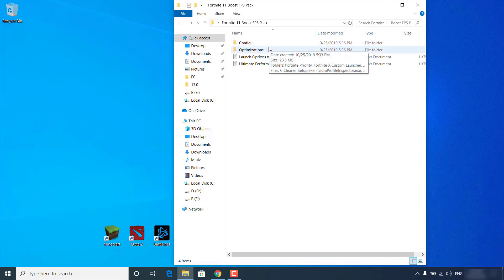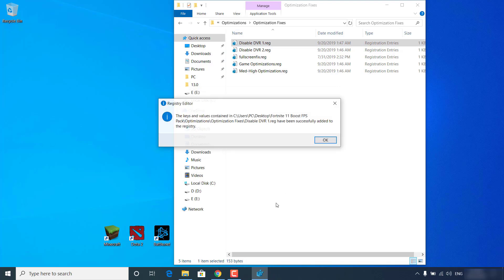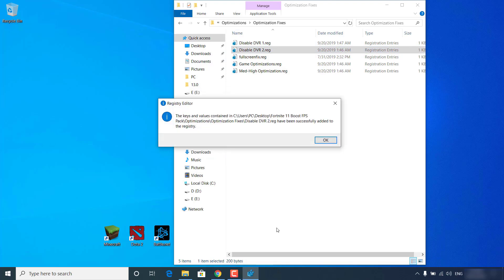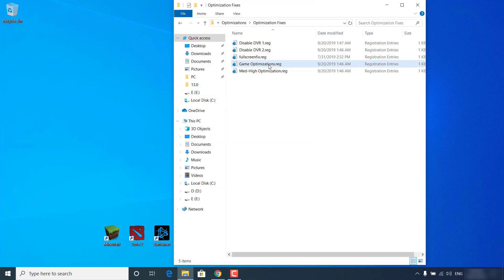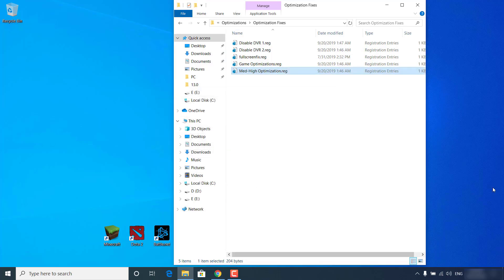Open the Optimizations folder, then open the Optimization Fixes folder — these are registry fixes that will optimize your game. Click on the first one, 'Disable DVR1', click Yes, confirm with Yes again, and click OK. Do the same for the second, third, and fourth — GameOptimizations.reg — clicking Yes, Yes, and OK for each. Finally, double-click 'Math High Optimization', click Yes, Yes, and OK. That's it for this step.